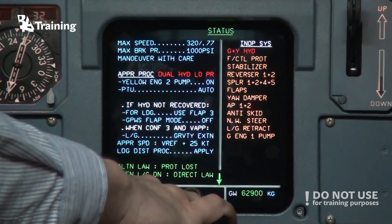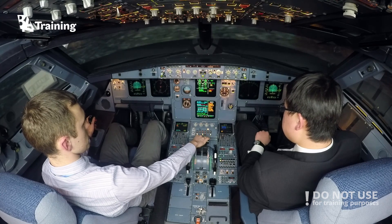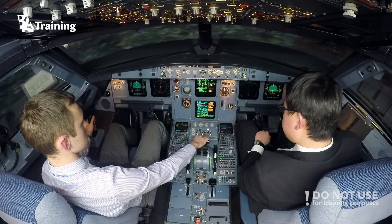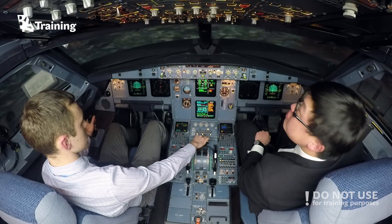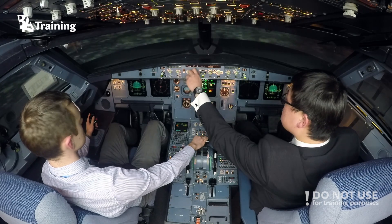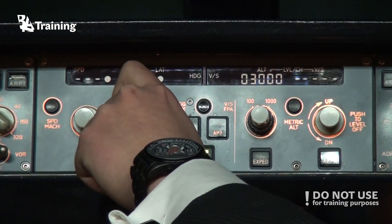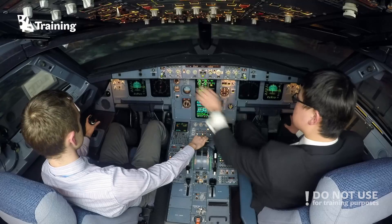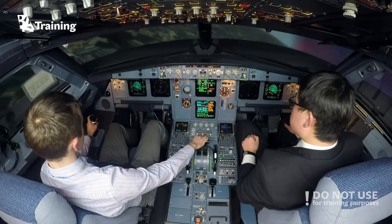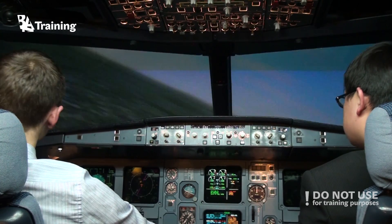Maximum braking pressure 1,000 psi. Maneuver with care. Approach procedure: we will do pump on, will not turn it on again. So we'll do a landing with flaps 3 and manual gear extension, at Vref plus 25. Police set heading 090 and left — heading 090 and pull. We're going back to Brussels and we'll try to land with both hydraulic systems, green and yellow, inoperative, back at Brussels airport.